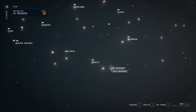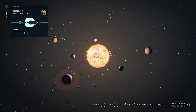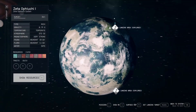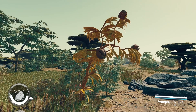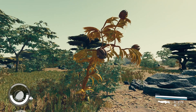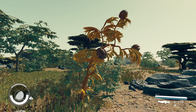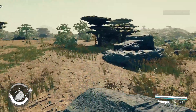The best place that I have found to get polymer will be on the Zeta Fucci 1 planet in the Zeta Fucci system. When you get here you will want to land on the forest biome. In this biome you will find these golden plants that you can walk up to and harvest polymer from. There will be a lot of these plants on this planet, so just run around and grab as much polymer as you need.